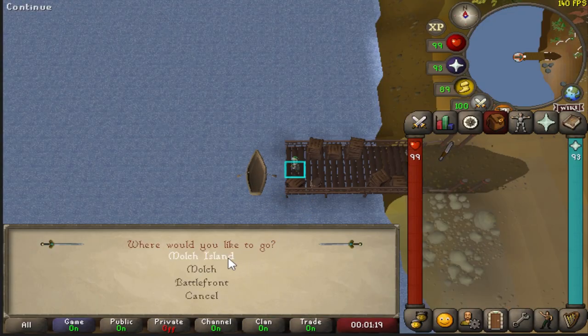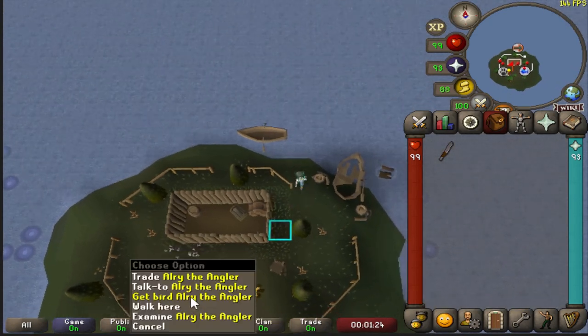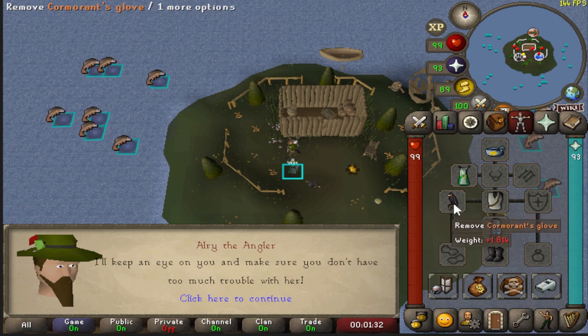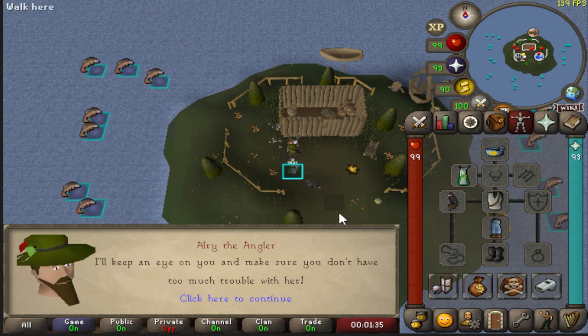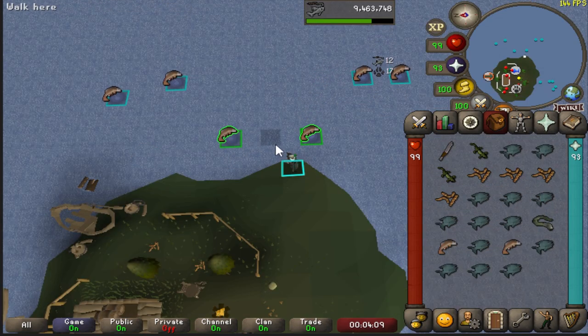Once you make it over to Bodie, you're going to head to Molch Island and there will be a fella standing right to your south. Go ahead and right click on him and click 'get bird.' You can spacebar through this. It is worth noting that you cannot have anything in the weapon slot, shield slot, or glove slot in order to equip this bird. You'll see some king worms on the ground — I would recommend just grabbing about eight of these and putting them in your inventory.